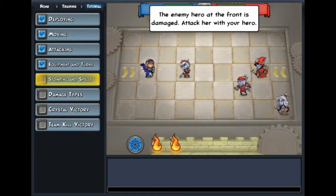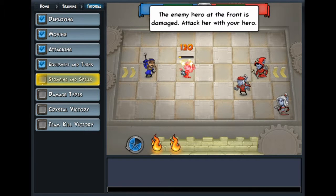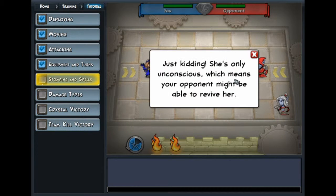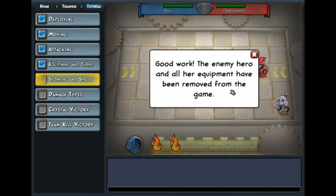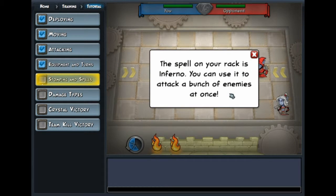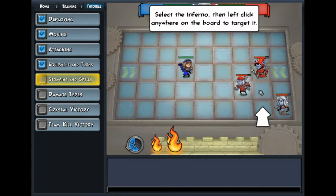We hear our defensive damage — attack harder. What if you just... just kidding. She's only unconscious, which means your opponents might be able to revive her. We're on top of her — oh my gosh. You stomp on them to remove them from the game. Inferno — and anywhere on the board.